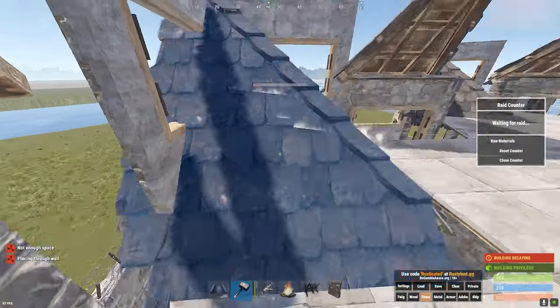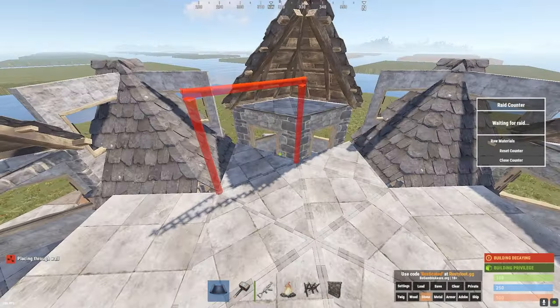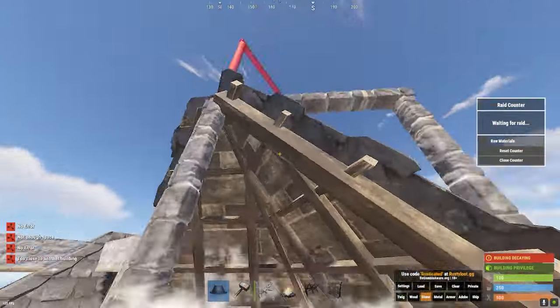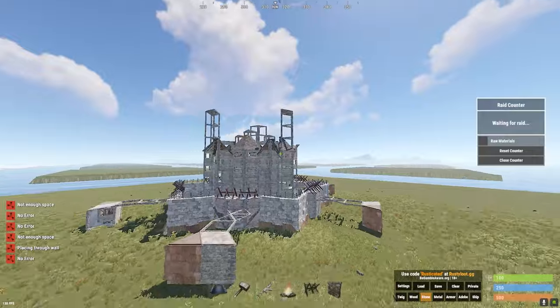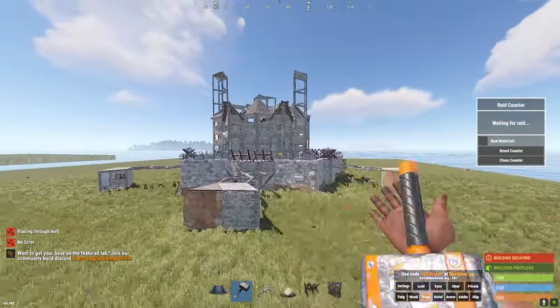Let me show you the SAM sites and the wind turbines. Your SAM sites go here, your wind turbines go up there. I do recommend more wind turbines but honestly three is all you'll need. And yeah, this is the full base tutorial.